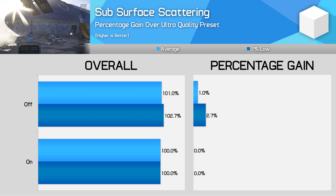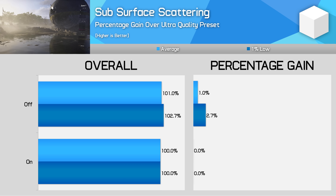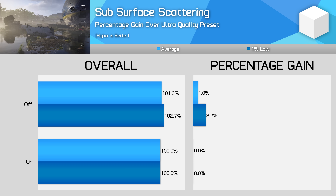Subsurface scattering — I find it quite hard to spot the visual changes here outside of cutscenes. You gain about 1% to performance if you switch it off, but I'll just basically leave this one on.